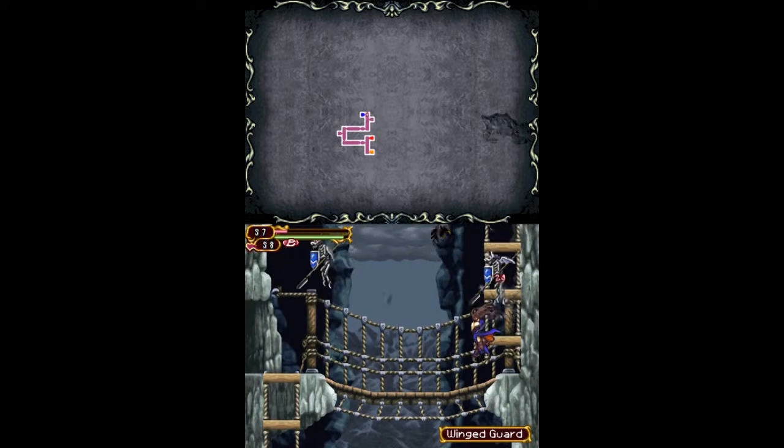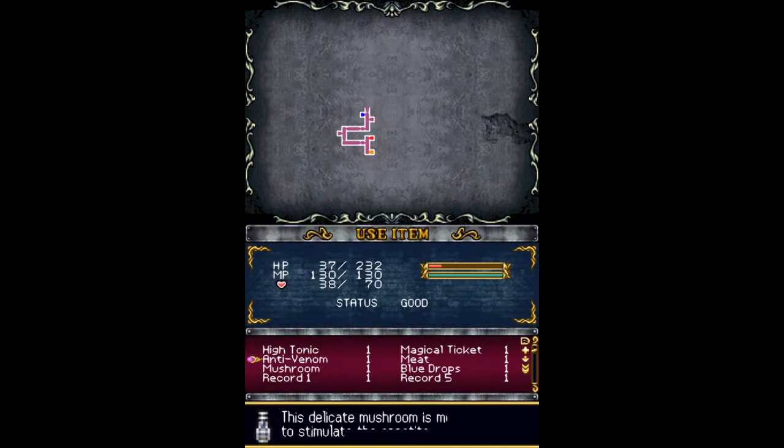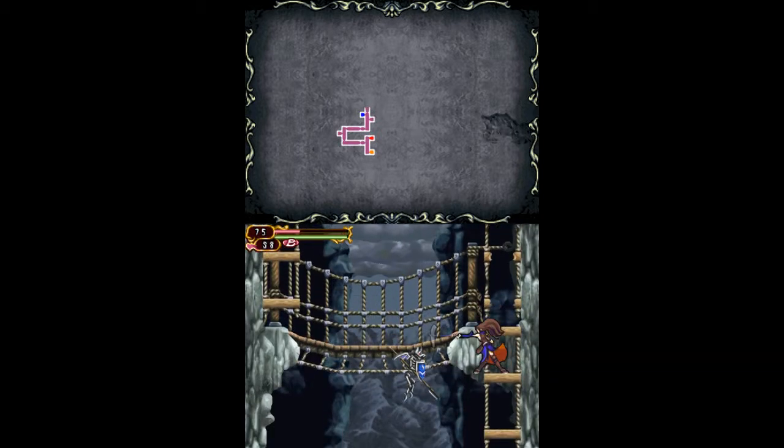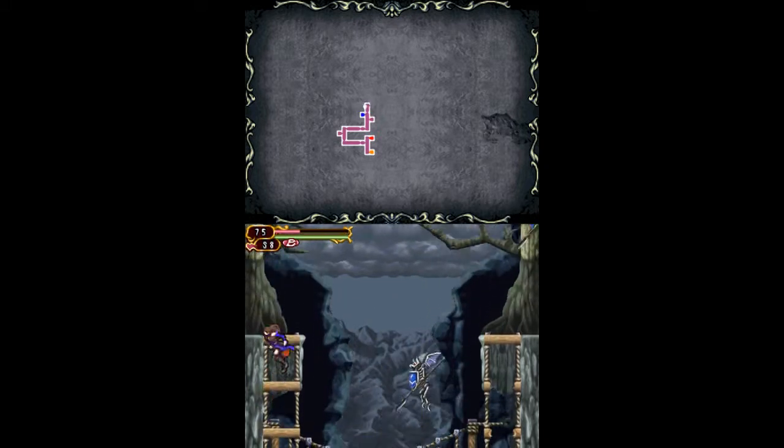Those crows that have been attacking us are black crows, as you can see. 30 HP and XP. They're weak to slash, fire, poison, and stone — which means they can be petrified.